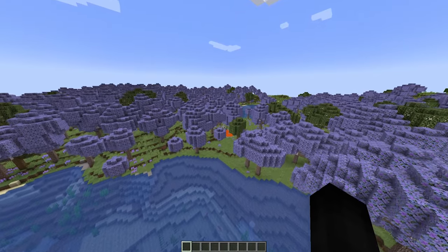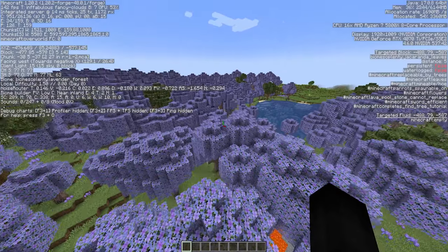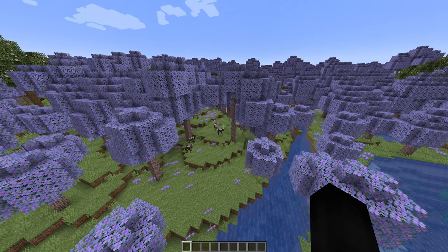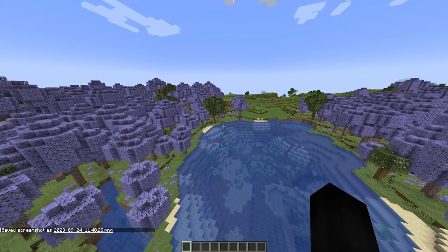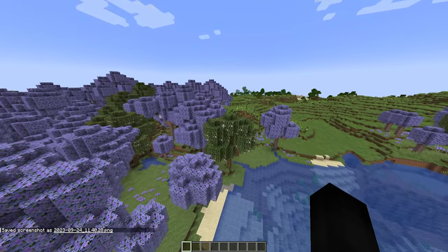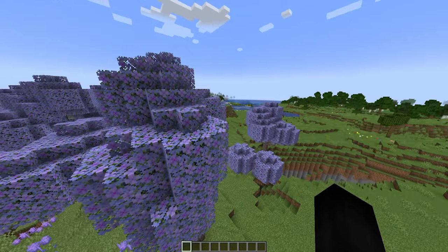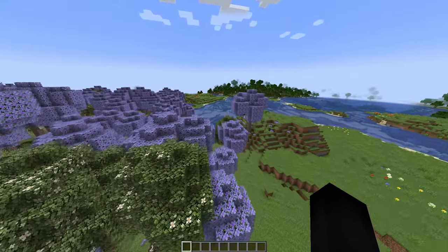One biome I'm noticing that does look a little bit new is this one right here — I don't think I've ever seen this one before. This is known as the Lavender Forest. I know there's Lavender Fields, but Lavender Forest definitely looks like a new biome option. I'm going to take a screenshot and we'll probably have that in the thumbnail.